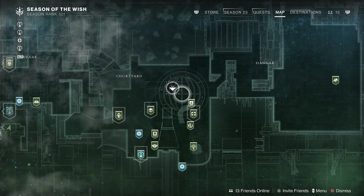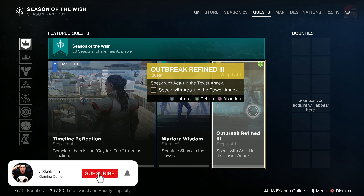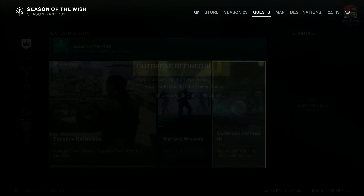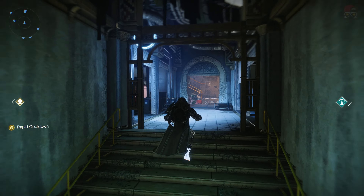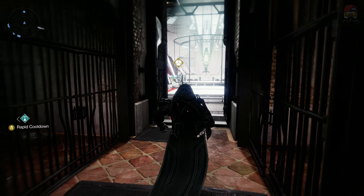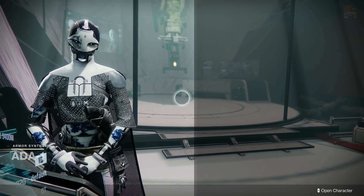Hello my friends and welcome to the final week for Outbreak Perfected. We're going to be doing Outbreak Refined 3, which involves starting off by going to the Tower Annex and speaking with Ada-1. If you enjoy this one, a like would be super appreciated — it really helps the channel. Let me know what you don't like so I can improve, and be sure to subscribe for more. We do a lot of Destiny and other gaming stuff here.